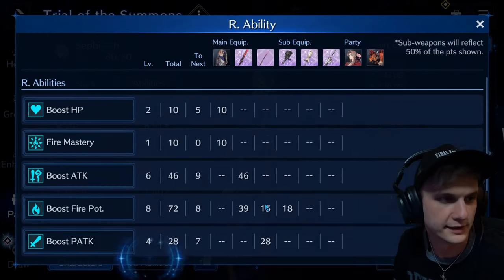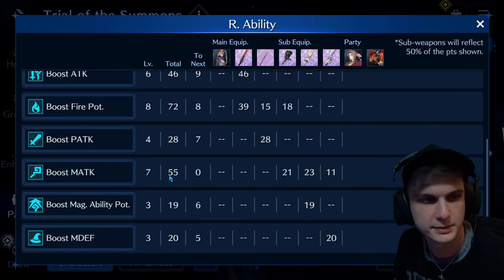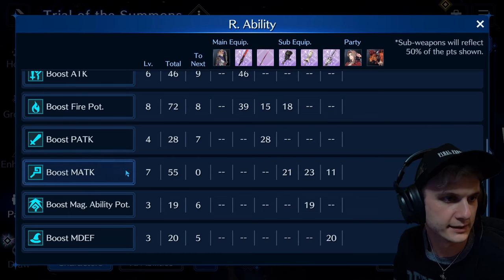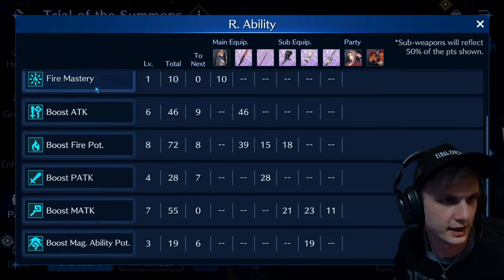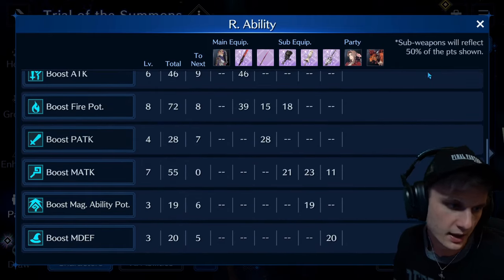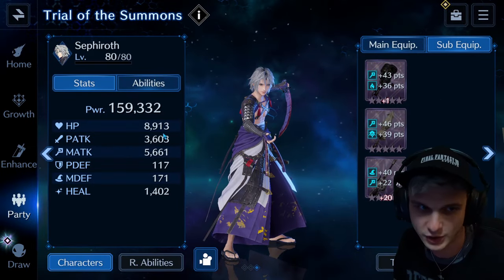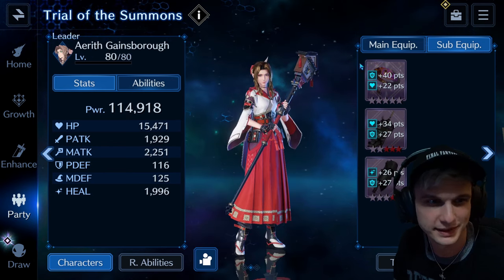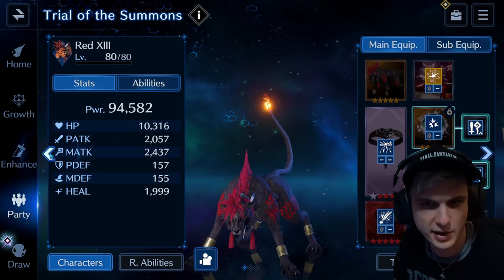Let's look at our abilities — magic attack, straight up. Just made it with 55 using this equipment. Physical attack doesn't matter, that just came with the sword. Eight fire potency, six attack. Got the fire mastery at 20%, magic ability potency three, magic defense three. Let's look at the stats: magic defense 171, only just under 9,000 HP — you'll see how that plays out. Just pause at any moment to look at any of their equipment and check it out.